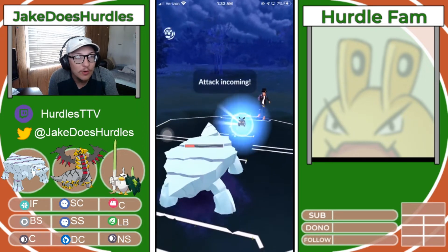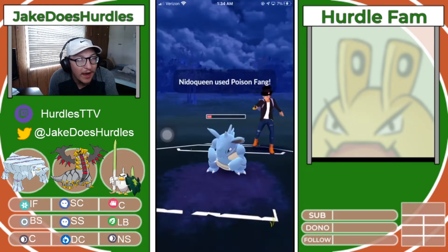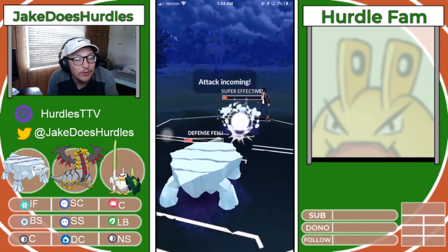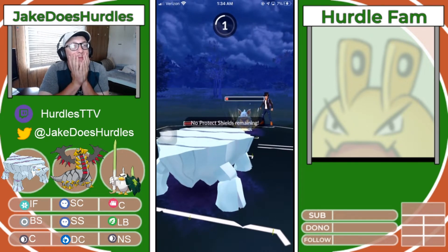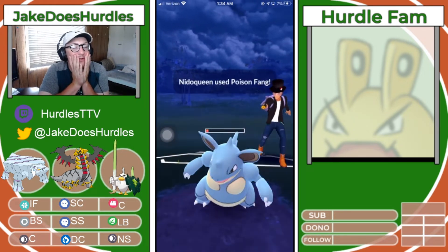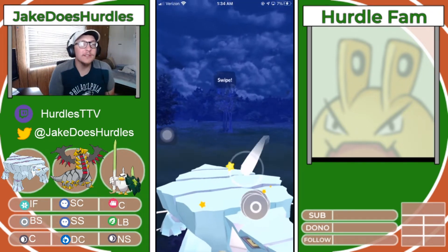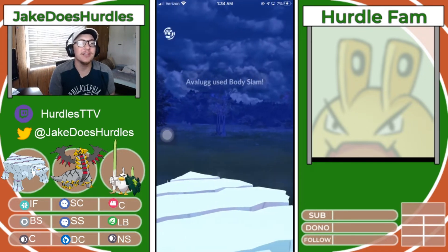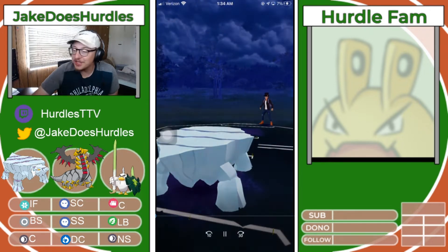Nidoqueen is so low. Out comes one Poison Fang and I have to shield — I'm so low. I sneak the Ice Fang through. I tied on the Body Slam, the Ice Fang goes through, I'm at 1 HP with a defense drop. No Poison Jabs come through and we get the Body Slam off to get the KO and the GG. Who would have thought that Ultra League can be so fun even without XL Pokemon? GG's Hot Dog Bun Face.